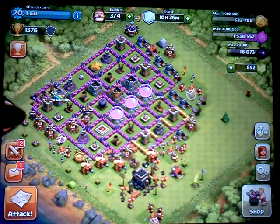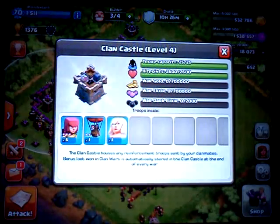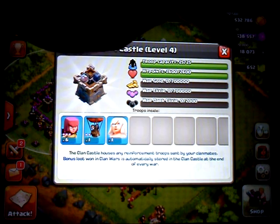So in my clan castle, I am not picky — I don't care what I get. I actually prefer the cheap giants because I like predictability. I like it to be a predictable mass of stuff. But it's nice to get a healer, because that means somebody in my clan was generous.